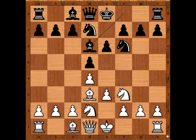Is this copycatting or what? White to move. If white castles kingside, black can castle kingside too. Alekhine played e4, and Kohle stopped copycatting - he captured the pawn on e4.